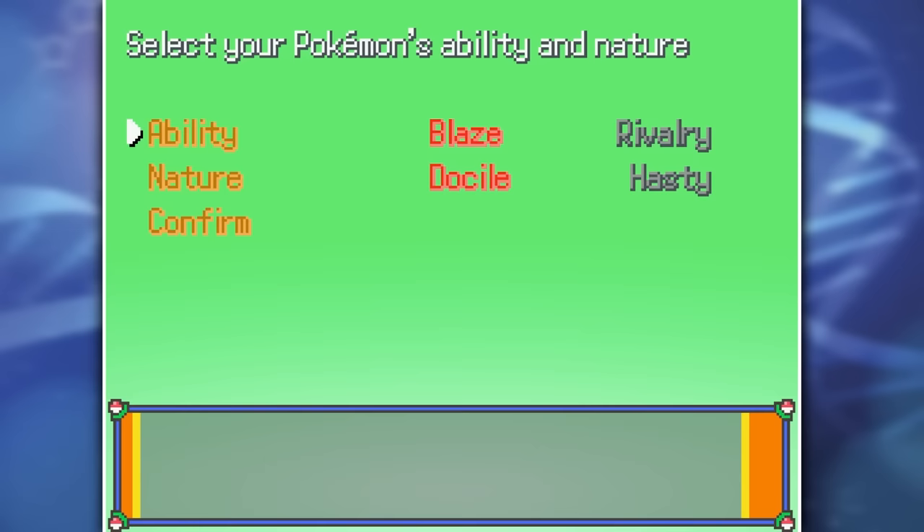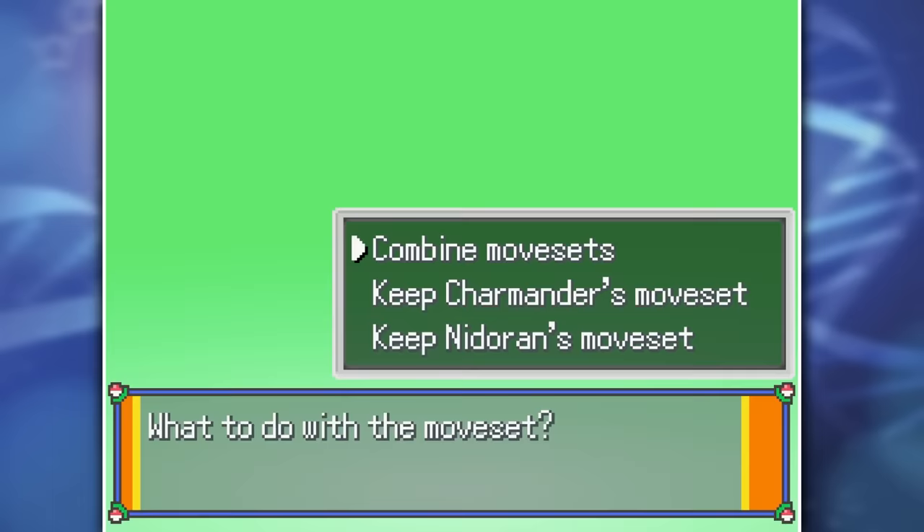After crafting Nidomander as our very first fusion, we then get the choice between the ability of Nidoran or Charmander, as well as their natures and movesets. So everything gets combined, not only the Pokemon.